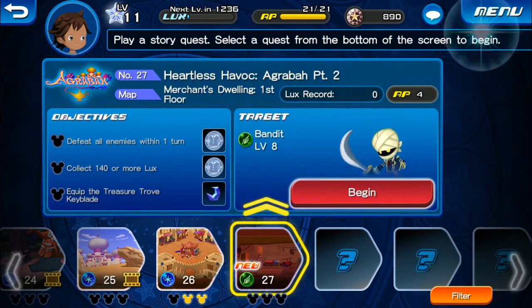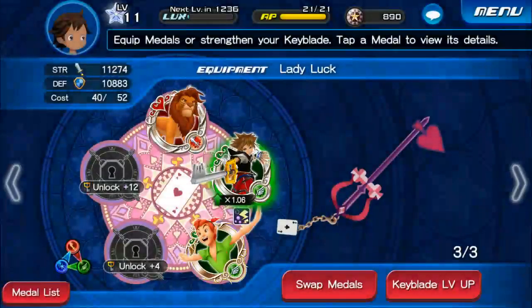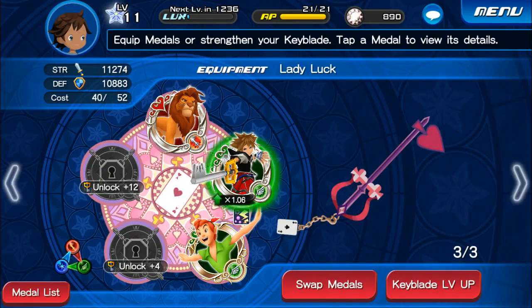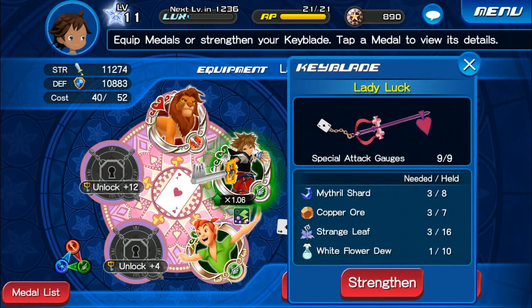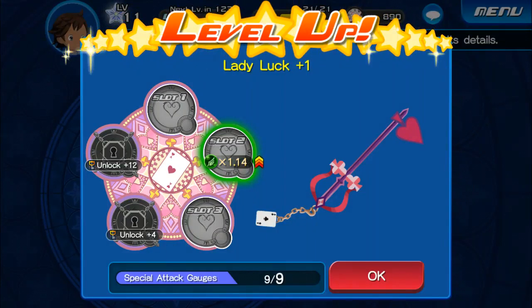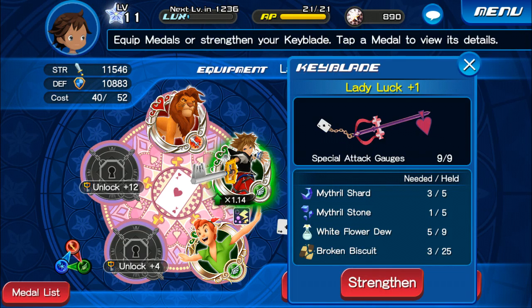We're actually going to go ahead and see what our equipment is, because I think we do have some new stuff here. That's the regular Keyblade. We do have some of that — let's see if we can level up. I think we can strengthen it, so let's go ahead and do that. Level up. Lady Luck plus one. The slot two does level up for Sora. That's pretty good.